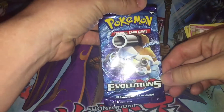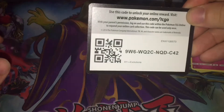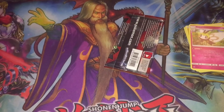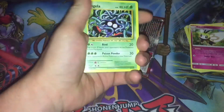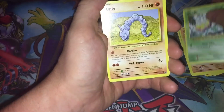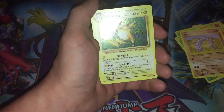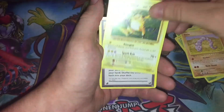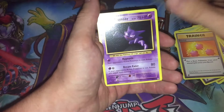Next we have the Pokemon Evolutions pack. Not a bad pull for that one. Here we go — got the code card. Starting off we have a Vulpix, very nice. Tangela, Machamp, Weedle, Onyx, Porygon, Raichu, Misty's Determination, Revive, and a Hunter.